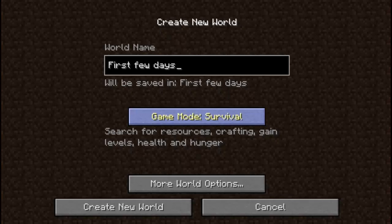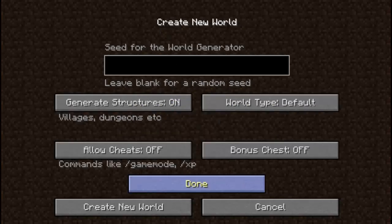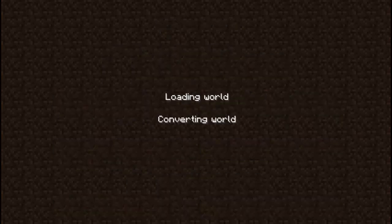So it's survival mode, not hardcore, not creative — survival. Going into the world options: structures are on, so there will be villages and dungeons. The world type is normal. Cheats are turned off and the bonus chest is off. So it's a completely normal survival world. Let's create this world and make a start.